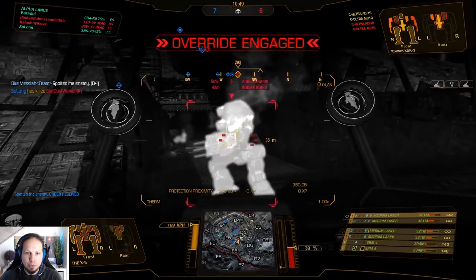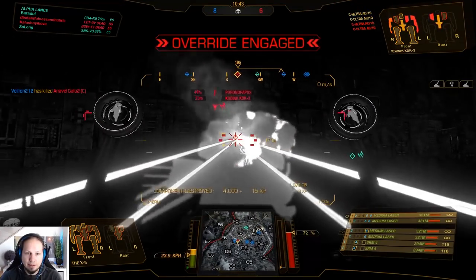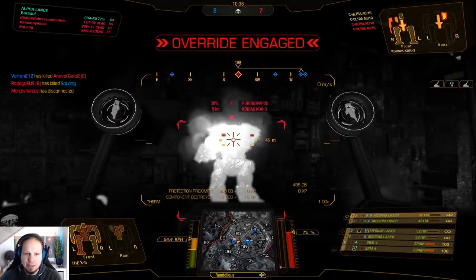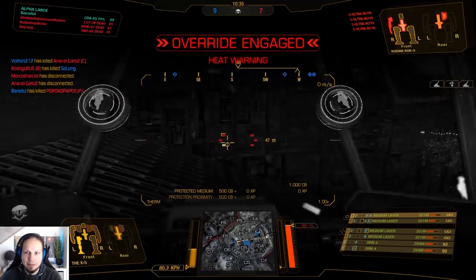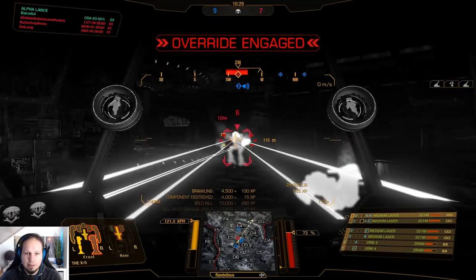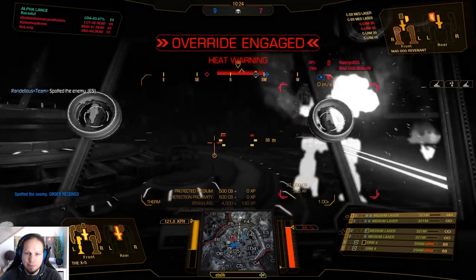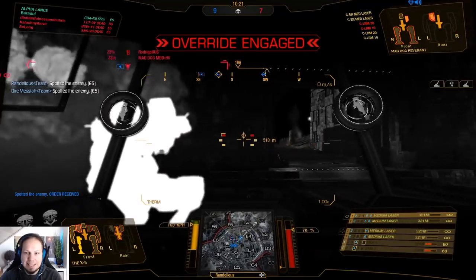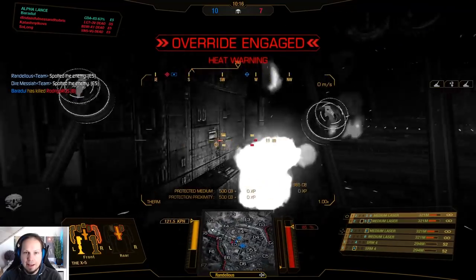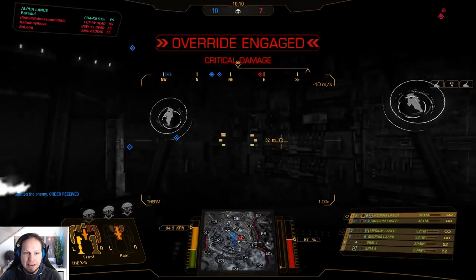Okay, we are cold — we can definitely push. One side is clear. The Ultras are still standing strong; let me get the crits on them. Got him — it's 9 and 7. This is not over yet. We are going to hug the clan LRM boat because clan LRMs deal damage at minimum range — the damage drops to almost zero, basically nothing.